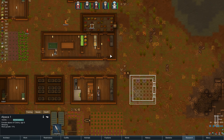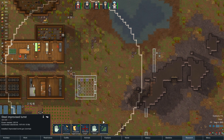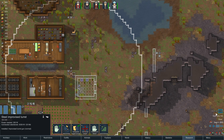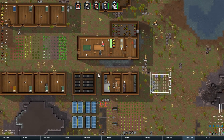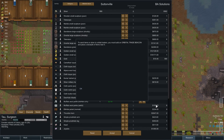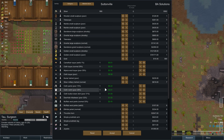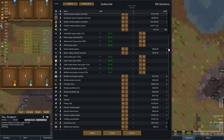This one is sleeping in the freezer for some reason, probably eating all the potatoes. Oh, exotic goods trader — BA Solutions. Let's get someone to go talk to them. Tau is right there. Call BA Solutions. Let's see what they have.